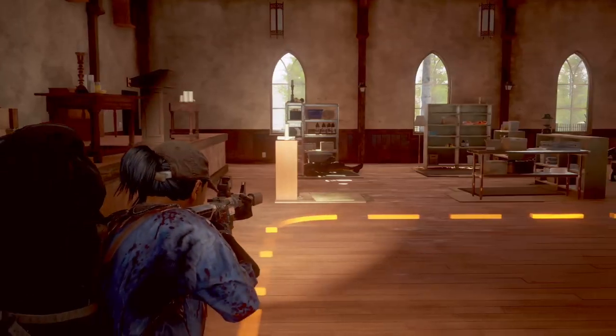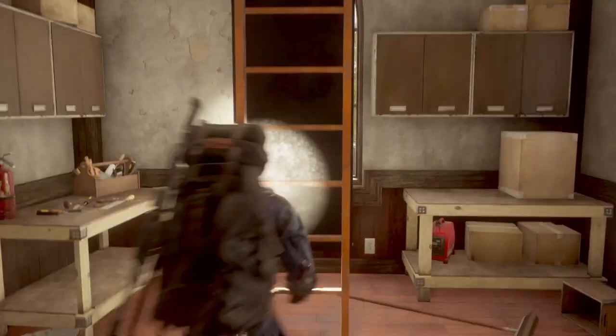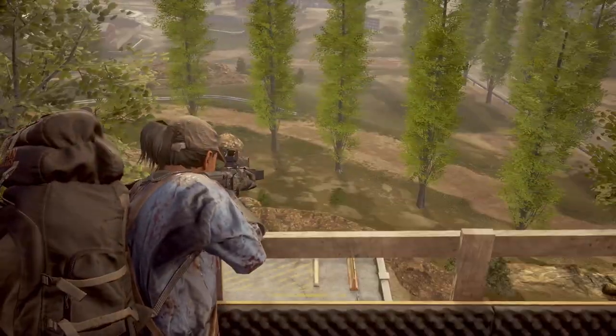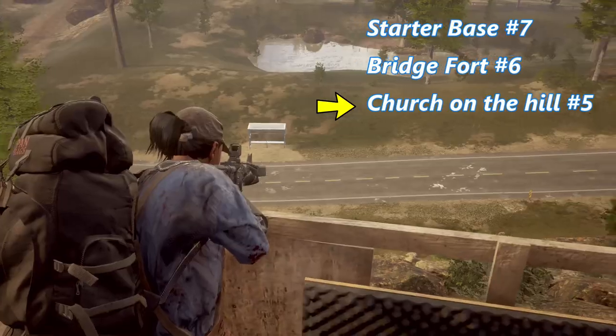This base also has four parking spots, two clearable pews, one large slot, one small indoor slot, and two small outdoor slots. I really like the look of this base — it gives me Walking Dead vibes, some of you may understand. The bell tower is a great asset, and the location is almost in the middle of the map, which is a bonus. But I still decided to rank it here — if you feel different, let me know in the comments.